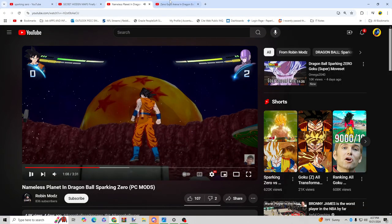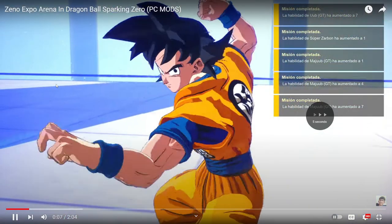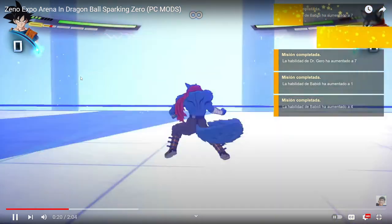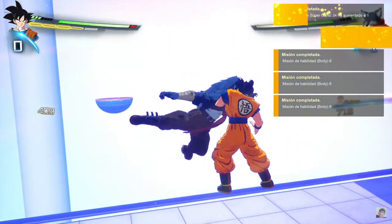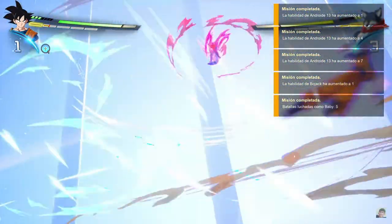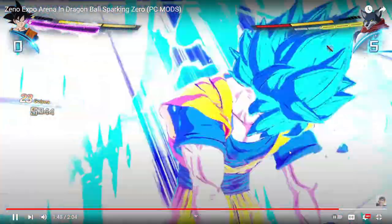I think the very last mod that we have is gonna be the Xeno Expo. This was clean too. I think this is where Goku met Xeno, and this is from the main menu too — the section where you're talking to Xeno. I don't know why he just keeps getting achievements. But yeah, this place looks cool too — it looks huge. It really gets to show you just how big these stages are compared to the last game. This is lit. Spirit Bomb on the stage — yeah, that looks tough.